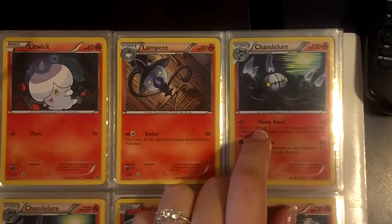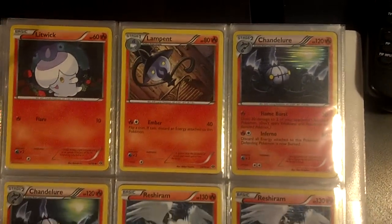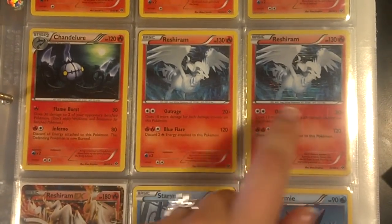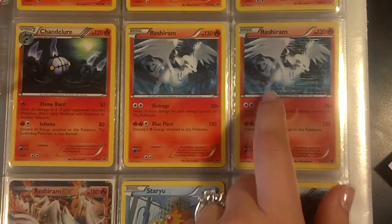And here's a Hollow Chandelure — it's probably one of my favorite cards — and this is the non-Hollow version that comes in the theme deck. Same with the Reshiram; here's the Hollow version that comes in the theme deck.